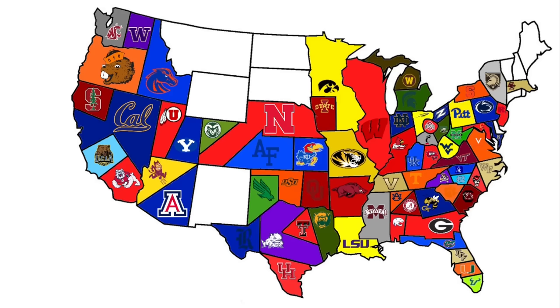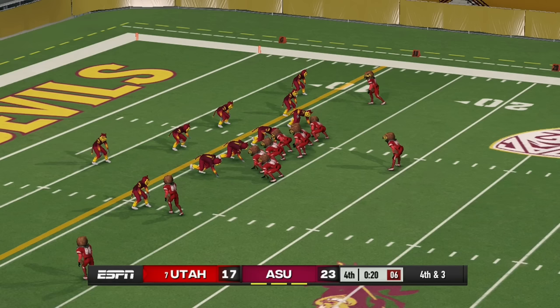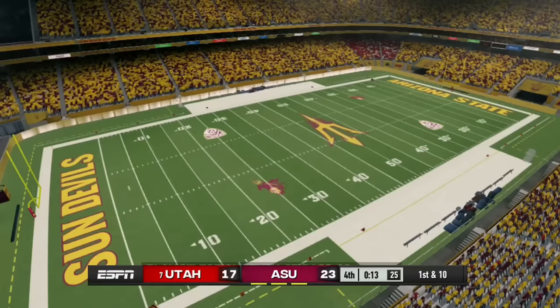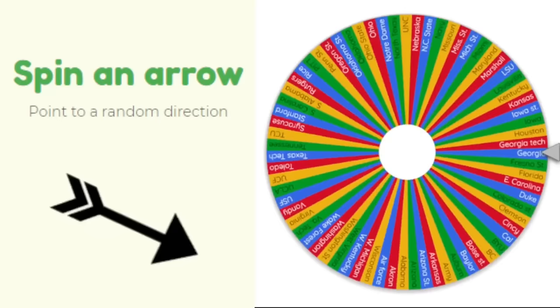Utah heads south to face Arizona State. With 25 seconds left, Utah runs down the clock trying to prevent Arizona State from scoring. On fourth down they get sacked, and Arizona State gets the ball back. It's all over for Utah — a short run for the Utes.